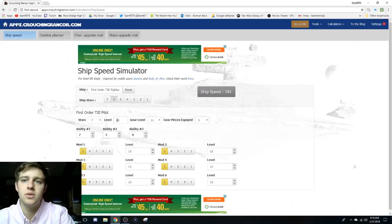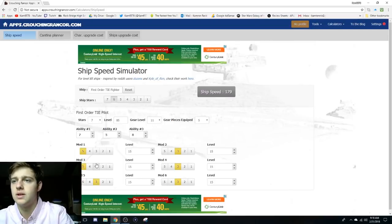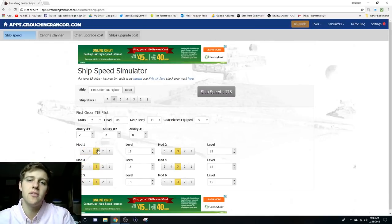If you can get the gear level up, the star level, and the training level, I would argue those three are the most important. The mods — let's look at how they affect it. The mods are decently impactful, but if you don't have six 5-star mods on a character, it only takes it down like 4 speed. So you're not missing much if you can't afford to put 5 or 6 five-star mods on those ships. You're going to do fine.